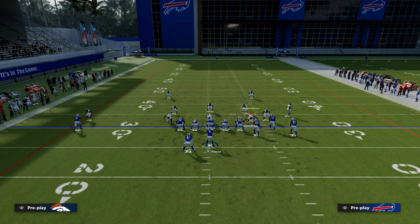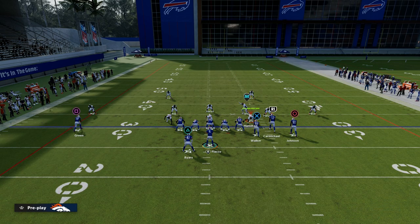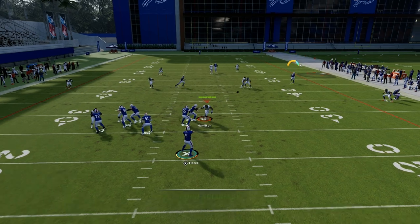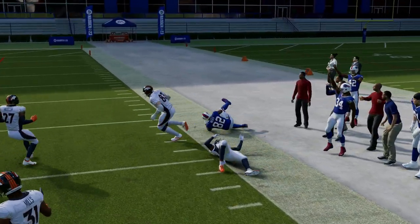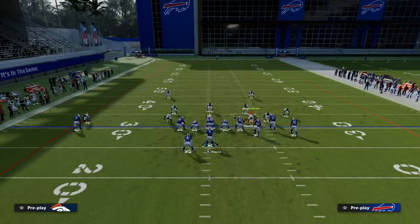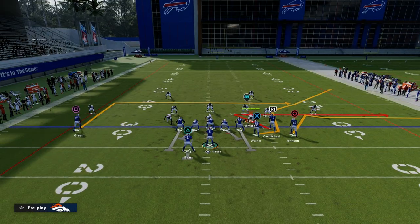Bench Pivot is very similar. You have to have a vertical hook to stop the seam, but you also have to have a hard flat to stop the speed out. The beauty of this is that the angled corner route gets up and out into space that a lot of people don't like to defend, creating really cool concepts out of the bunch.